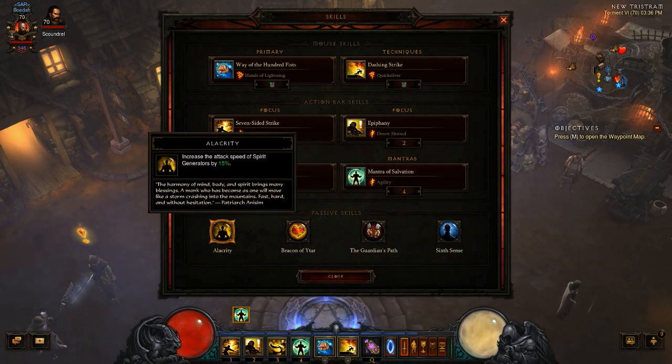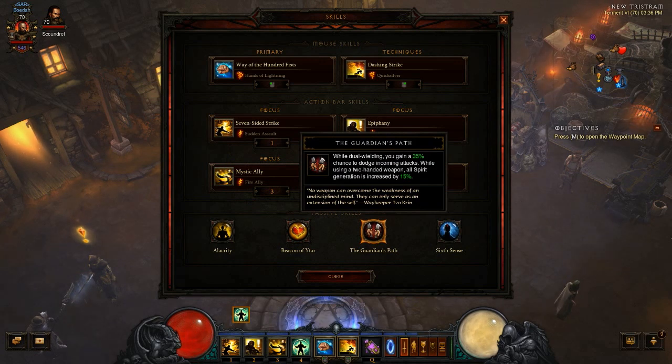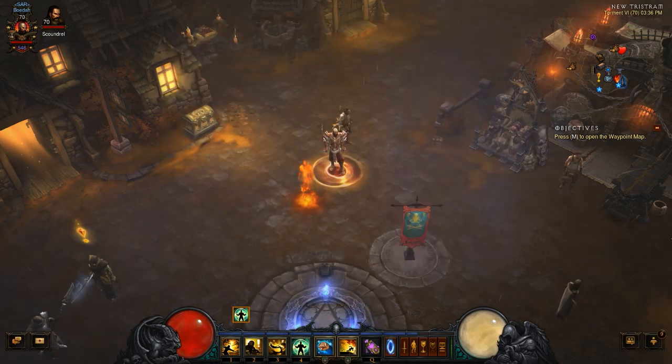For passives I'm using Alacrity, which increases attack speed of spirit generators by 15%. Beacon of Ytar for cooldown reduction — to make sure Dashing Strike charges up as quickly as possible. Guardian's Path for the dodge chance bonus to toughness. And Sixth Sense for even more toughness. So that covers the skills and items I'm using.